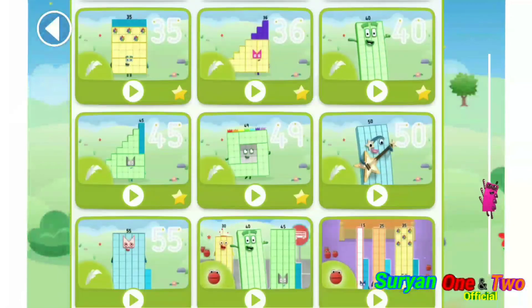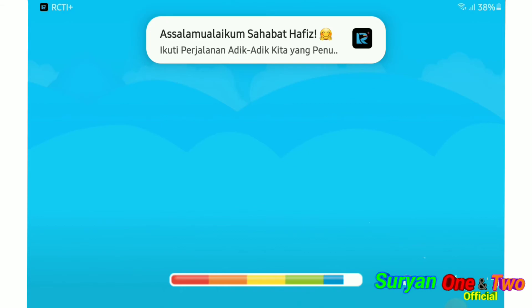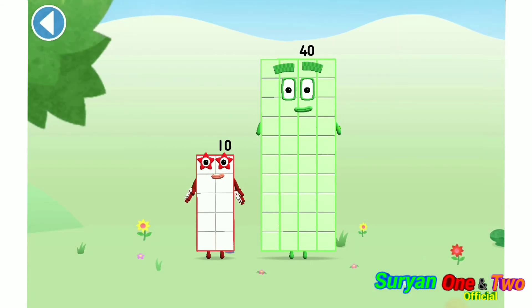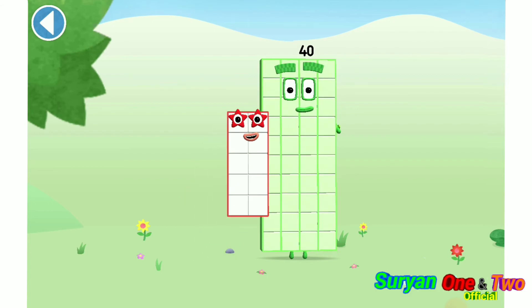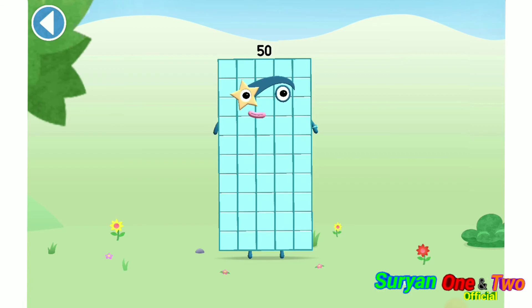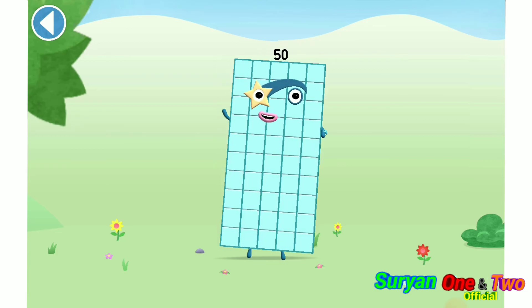Let's play. You're about to meet number block 50. Can you add 10 to 40 and make number block 50? Drag number block 10. Well done! This is number block 50. This number block is made up of 50 blocks. High fives all round! Gimme 10 fives!